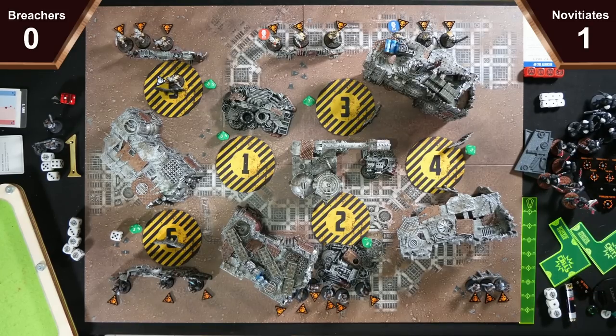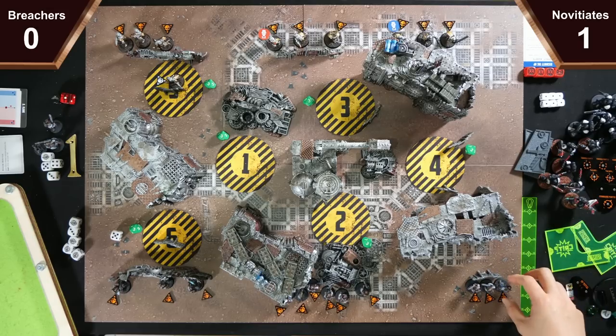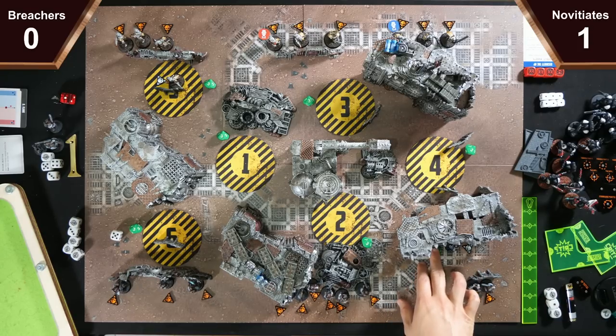I'm going to activate my Breacher — the guy who can cut through walls now he's not on Into the Dark. I activate the Hatch Cutter so he can move. He's going to move to this door and cut a hole where the door should be. I place a Breach Point marker, anywhere within black of this operative and black of the terrain, no more than black thick. Friendly operatives can move through that part of the ring as if it's not there, so long as they don't finish their move inside the terrain.